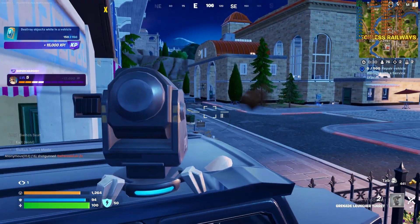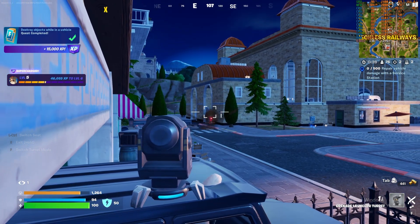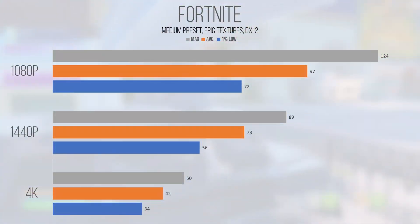To get a better idea as to how the game performs at a middle ground in terms of performance and visuals, I decided to next test at the medium settings with epic textures. At 1080p and 1440p things were definitely more than playable, but performance overall was depressed. With an average and 1% low of 97 and 72 FPS at 1080p, I would probably create a mixture of medium and low settings to improve the framerate. But as is, this performance is beyond playable and could easily accommodate competitive play.